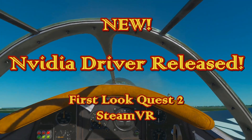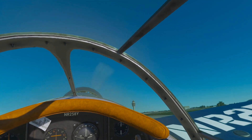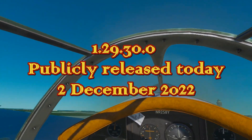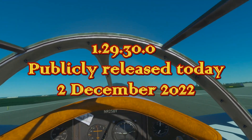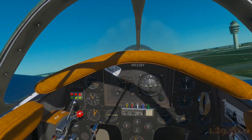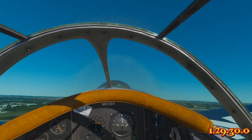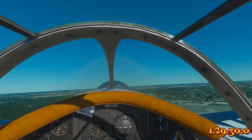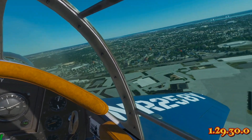Hey, good morning everybody. Two things to fill you in on today. First, Sim Update 11 is now released to everybody — no longer in beta. This would be version 1.29.30. I have been flying it since the fourth version of the beta, but it was an official release today when I signed in. If you sign in, you will be seeing 1.29.30 as the newest version.